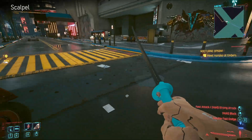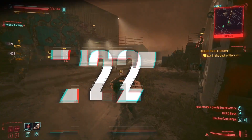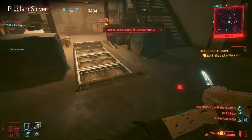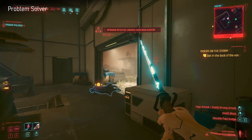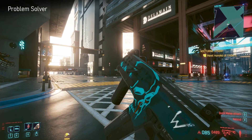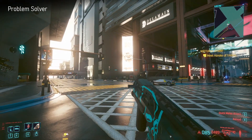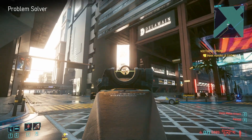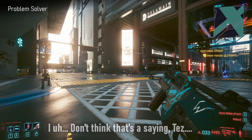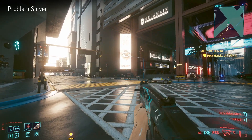Next up is another one you can get in Riders on the Storm. You have to kill the main guy in the outside part of the compound and he has it on him. It's called Problem Solver - again it's a power submachine gun, not unlike Fenrir. It's got a ridiculous rate of fire: 15.83 attacks per second, and as a result a ridiculous recoil - look at it walking all the way up to the moon.